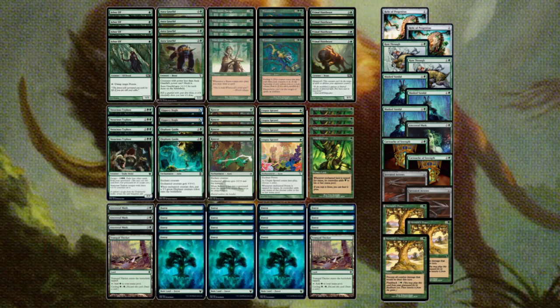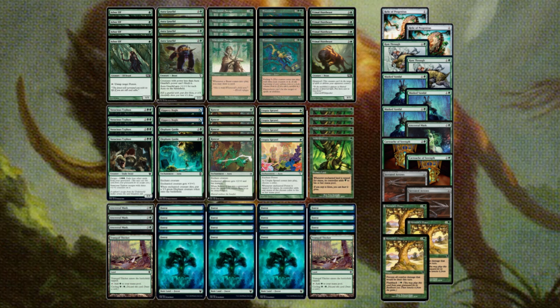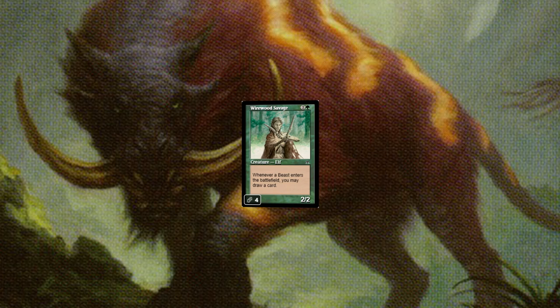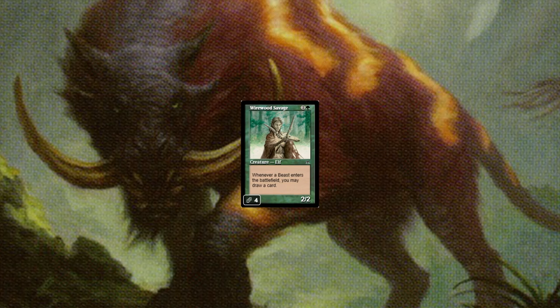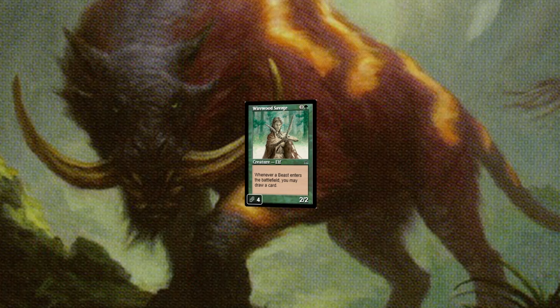Hello everybody and welcome back to another build on Spell Slam. Today we're going back in time to look at a deck that I've played in the past called Beasts, which is loosely based on the Beast Tribal Archetype. The only card we're running that cares about Beasts is Wirewood Savage, a three mana 2-2 elf creature that draws you a card whenever a beast enters the battlefield, generating a lot of card advantage.